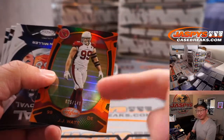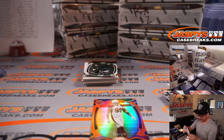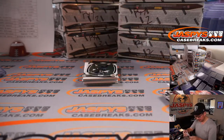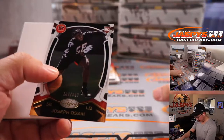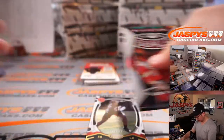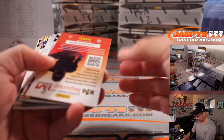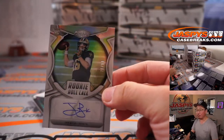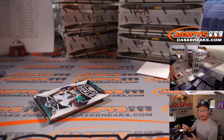JJ Watt to 149 — looking weird in that Cardinals uniform, doesn't look right. It's on a football card, so it must be true. Alex with the Cardinals. Joseph Osai to 399. And we got an Ian Book Rookie Roll Call autograph, 76 out of 99. David Duffy — book it.